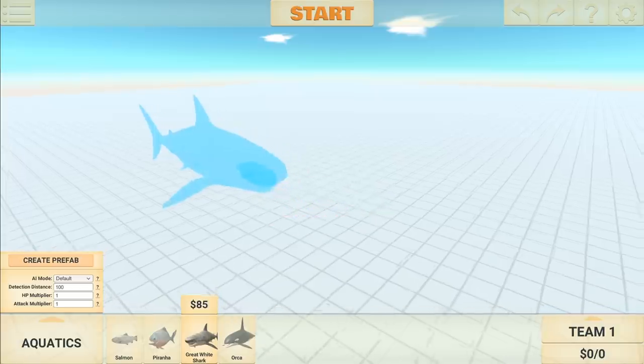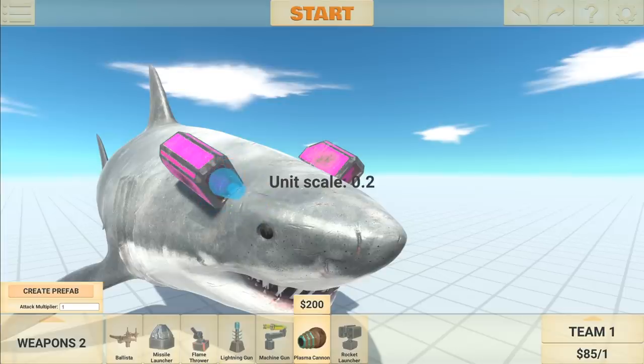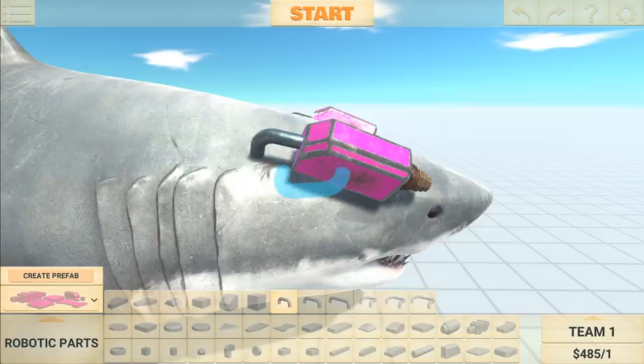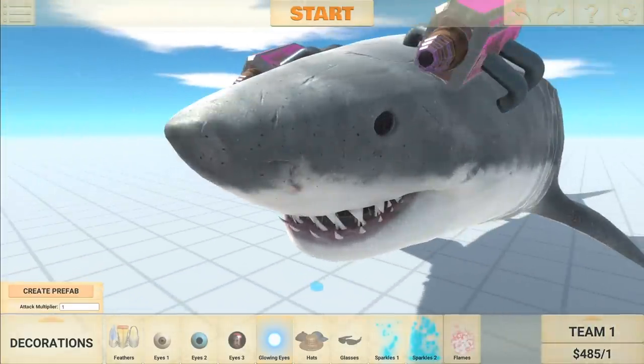I'm going to go for scaling maybe like 1.8. Nice. Double lasers — that's what I'm talking about. Weapons — let's put these little laser beams right here. Nice. Just going to attach some pipes here to make it look like it actually fits a little bit better. Yeah, that looks awesome. Let's give him some glowy eyes as well. Whoa, nice.